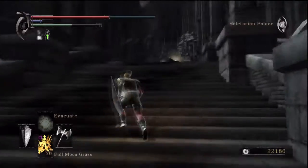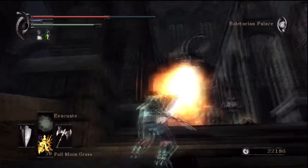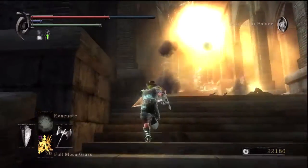During the second encounter you'll notice that the dragon exerts fire from left to the right and then back to the left. You can make use of this and just run by the fire.